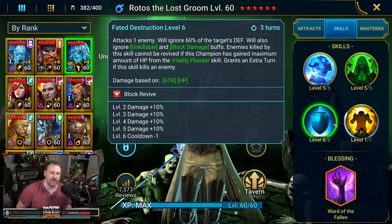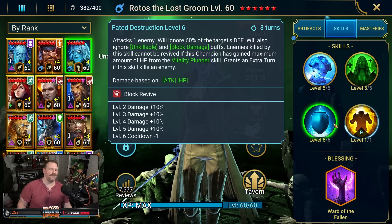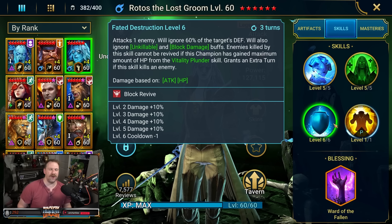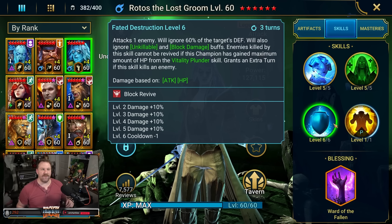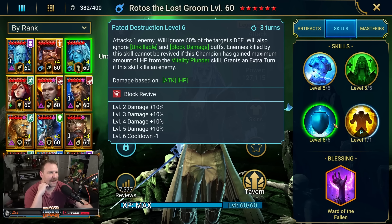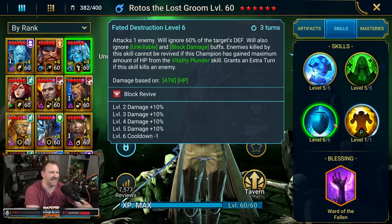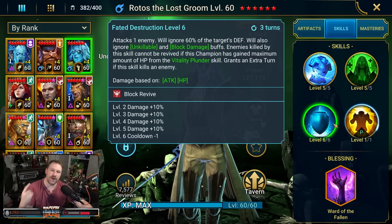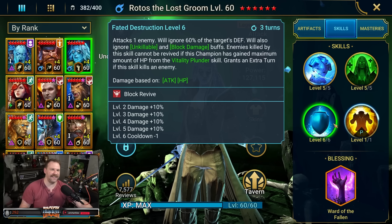The A3 attacks one enemy and will ignore 60% of the target's defense, and will also ignore unkillable and block damage buffs — so powerful in the arena. When you think about Leorius or other defense type teams that have block damage or unkillable up, you can just go right through it. Enemies killed by this skill cannot be revived, and it grants an extra turn if the skill kills an enemy.